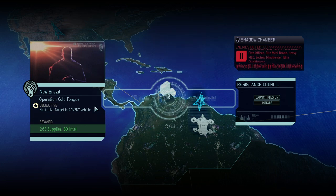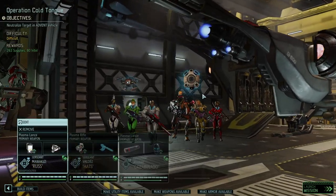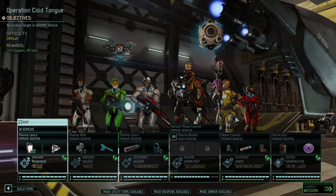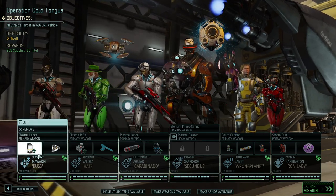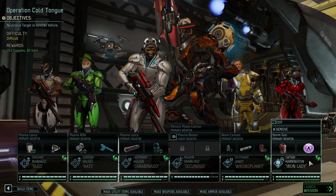Time for Operation Cold Tongue, where we're neutralizing a dark VIP. We've got a nice array of enemies against us: an Andromedon, a lot of elite lancers, purifiers, officers, Mec drones, heavy mechs, a Sectoid, a mind bender, and an elite shield bearer. Overall it looks like a pretty standard mission from my perspective.